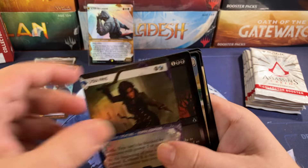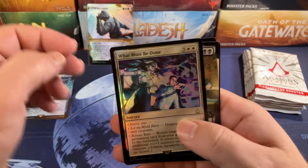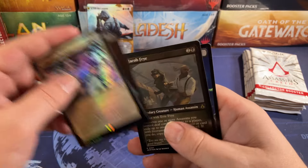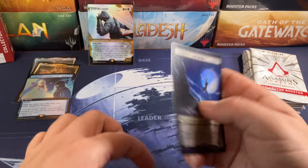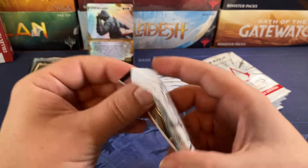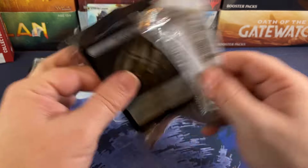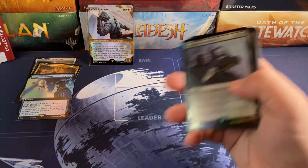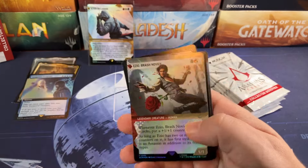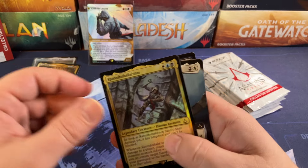We got Murder — murder in the wallet. What Must Be Done, Roll Assassin, Black Market Connections for the third time in this box, and Jacob Fry. We got three Black Market Connections in one box, and we're only just barely into the second half. The price on Black Market Connections is going to tank — that's all I can tell you. Great card though, so I think there might be a problem.